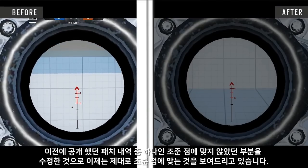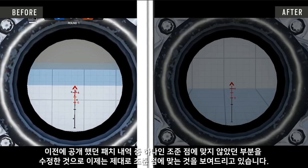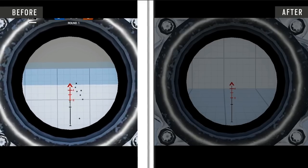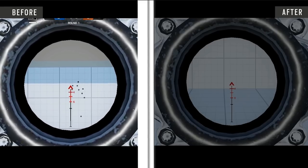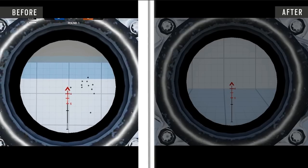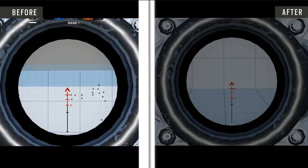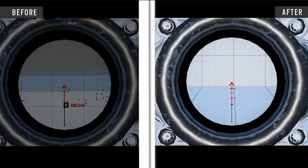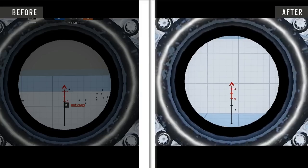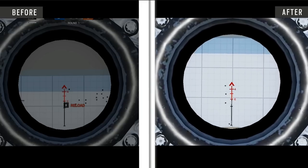Weapon sight misalignment — it's a fix we've been working on for a very, very long time and we're very happy that it's going into the game now. Basically, oftentimes when you shoot with a weapon, the middle of your screen and the scope would not be aligned. You would feel like you shot the head, but the scope was on the head and not the middle of the screen, so the bullet missed. Now it's no longer the case. Every single moment in the rate of fire of your weapon, the center of the screen is aligned with the weapon.